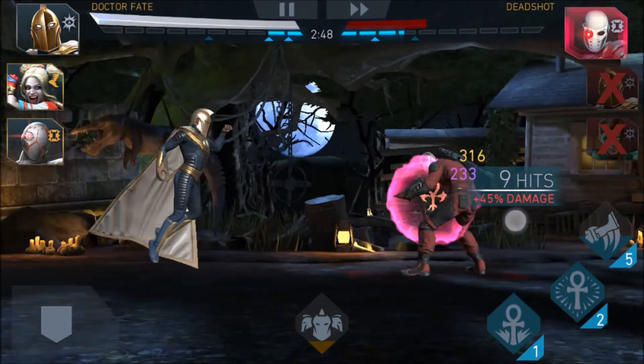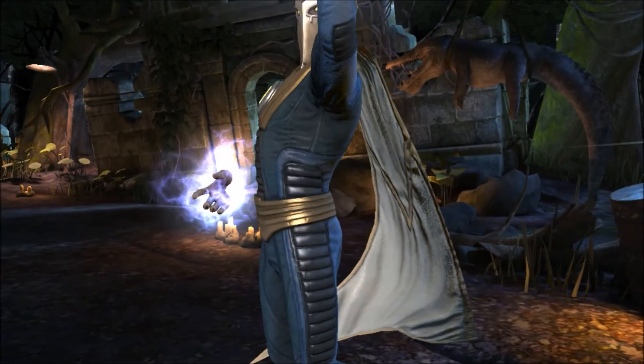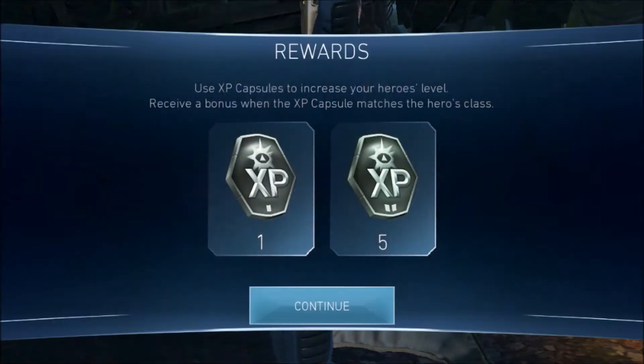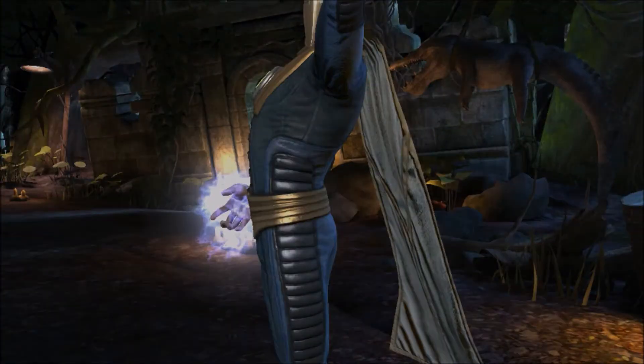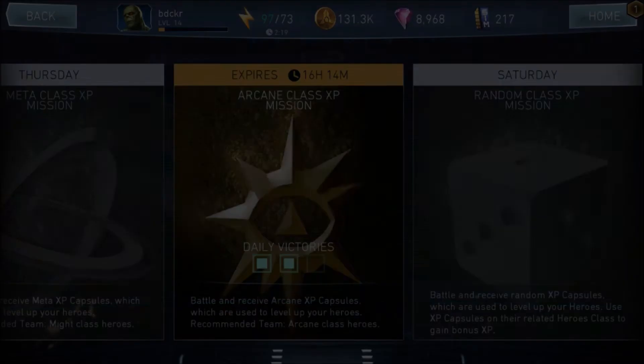Today's class might be arcane — it tells you at the beginning with a little picture. Fighting with Dr. Fate, who is arcane, makes sense. In this case, I think it's a 50% bonus to damage.